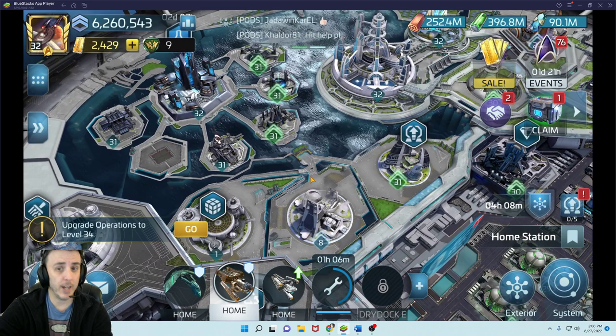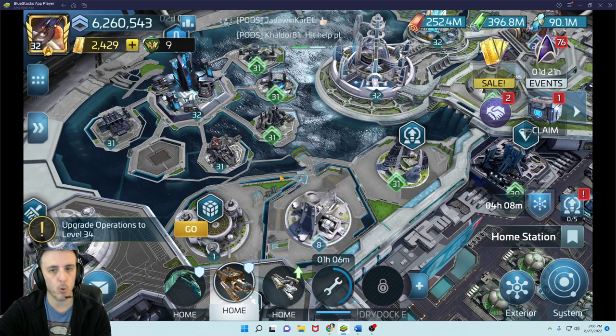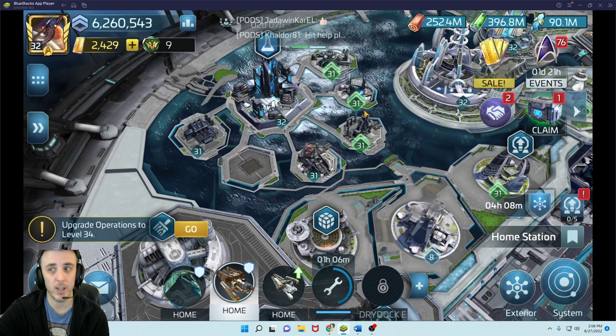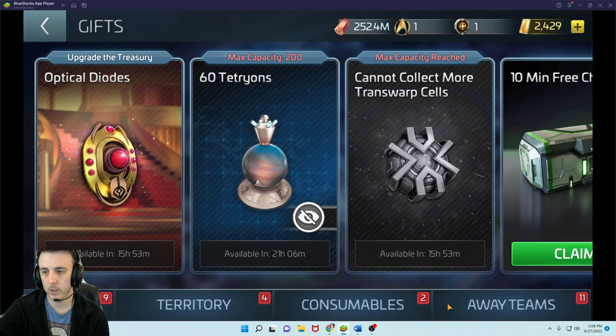Congratulations, you got to Ops 28. Now you're in that range where you're starting to get a little bit more researches available to you, starting to get more ships available to you. Your away team store — if you've been keeping up with that and doing your away team missions — you should have some more blueprints available, and we'll look at those. Let's just look at the shipyard first. We'll start with the ships — that's the fun part, right? That's what people have the questions on.